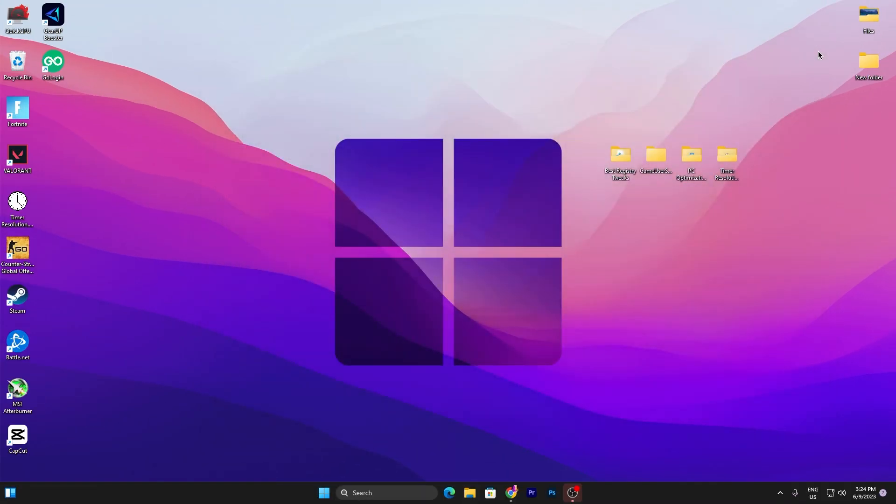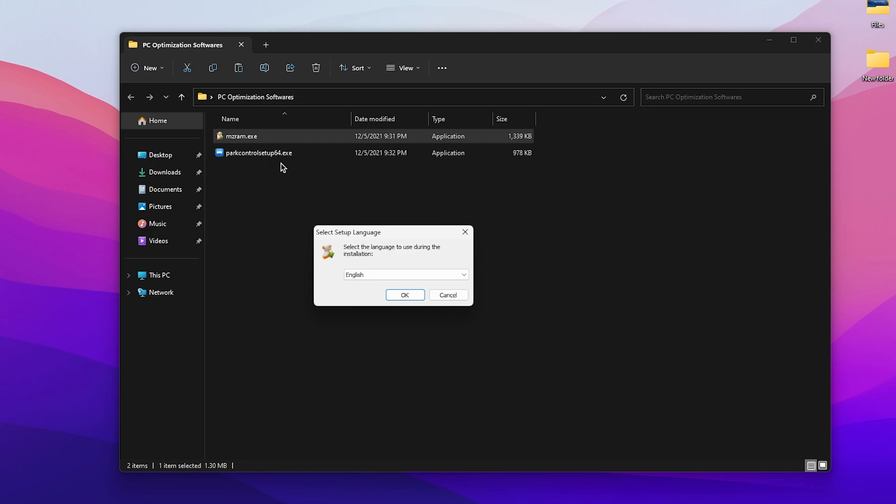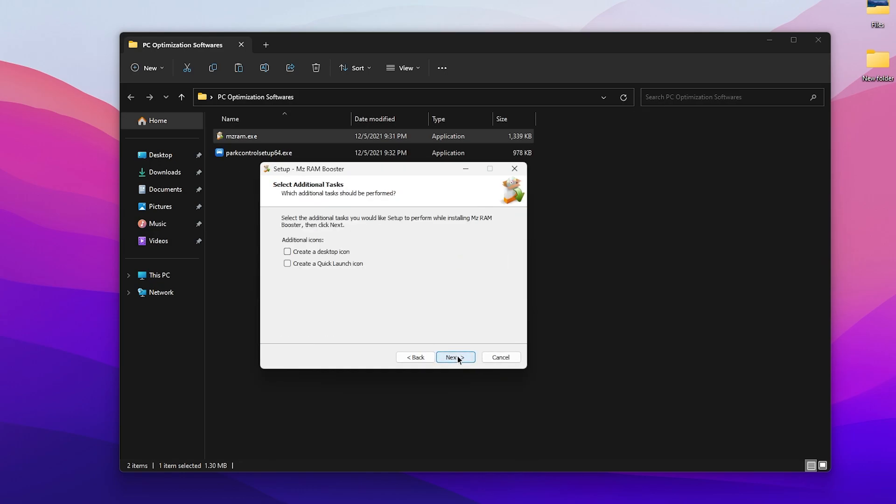Now let's go to the next step. Here we find the PC optimization applications for Fortnite. Inside you will find MZ RAM and Park Control — the first application for RAM optimization and the second for CPU optimization. These are among the best applications of their kind. Double-tap and open the MZ RAM executable file.